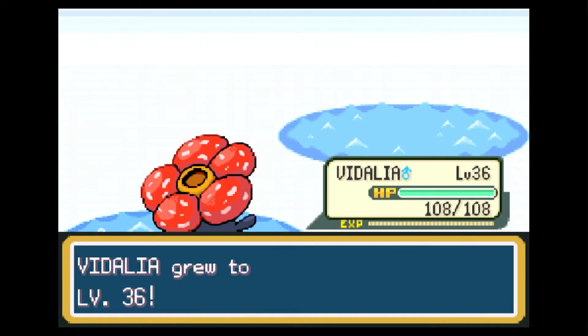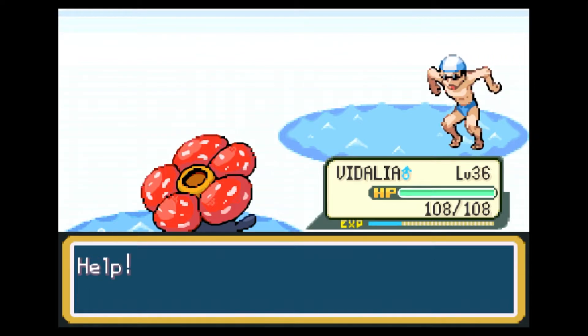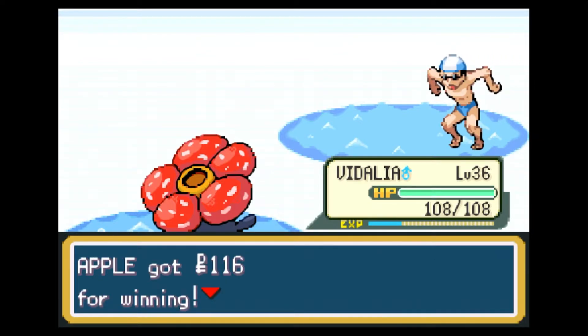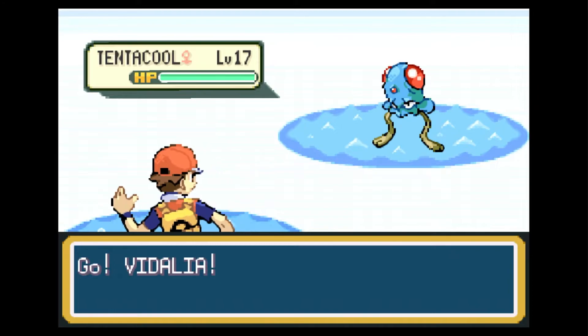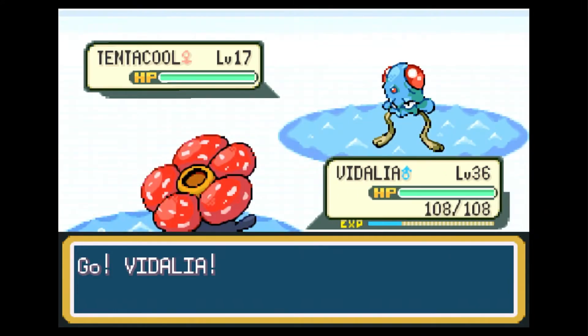Speaking of leveling up, Vidalia reaches level 36, so already making the climb towards level 40. There goes Swimmer David. This is a Tentacool — so if you want to catch a Tentacool, here's where to do it.